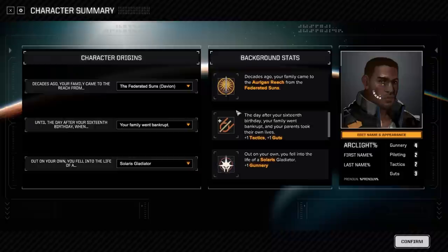Alright, so let's start the game. We're at the character summary screen now. I want you to keep in mind something here: this is going to change once they keep working on Rogue Tech. The one thing they had originally was based on where you're from, what you did, and all that stuff — you would get specific items for each thing.